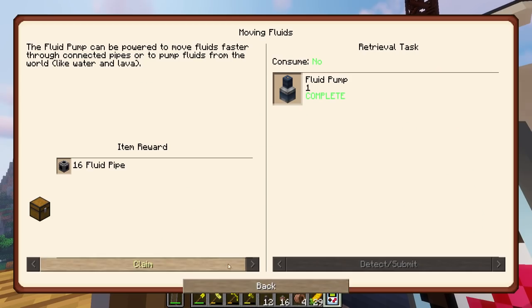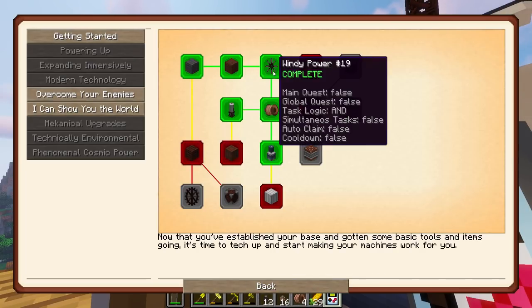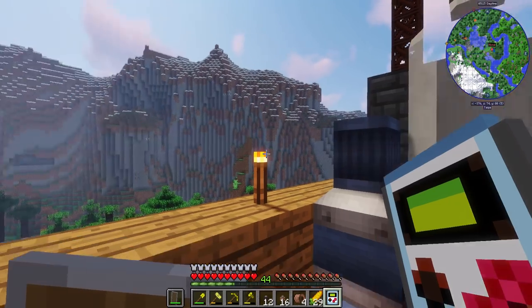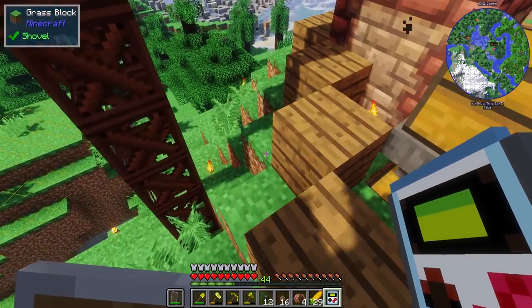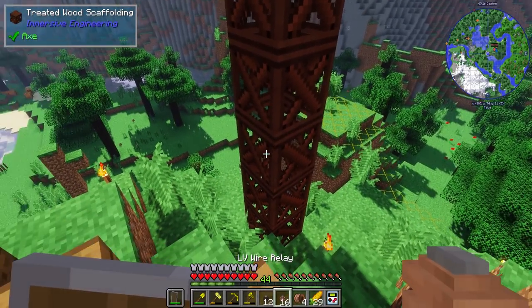I forgot to claim the fluid pipe loot — let me grab that. I have a whole bunch. Going back to the moving power section: the LV will go 16 blocks, MV will go 16 blocks, and HV will go up to 32, but it is not insulatable. So there are pluses and minuses to each tier.